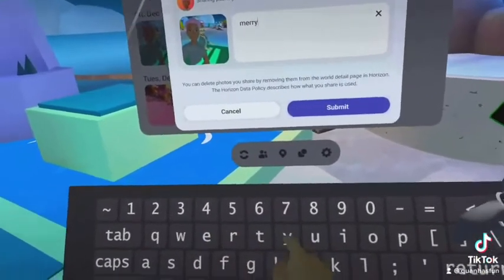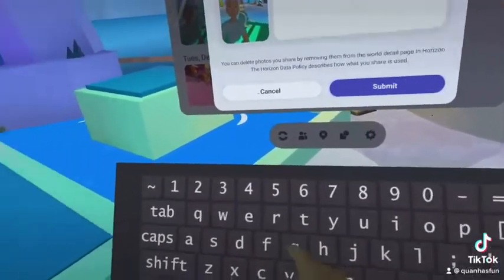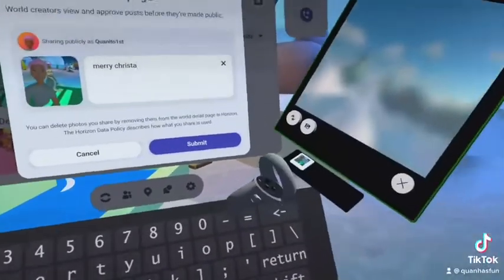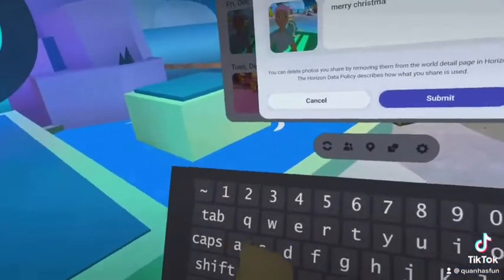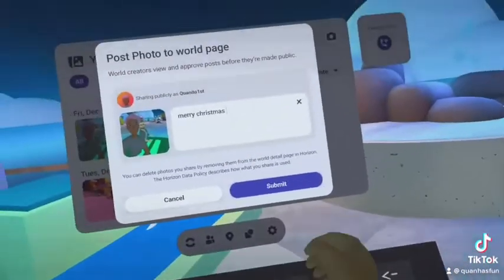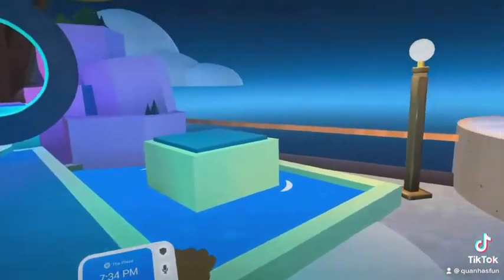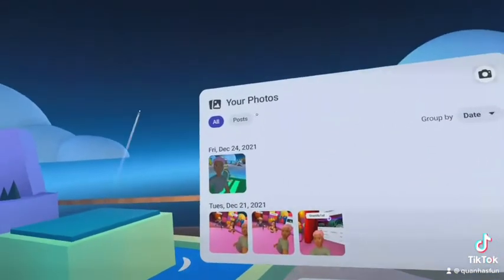Once you get the hang of the text input, it should start becoming pretty easy. You can post any photo on the world page. If you enter a world with other people and you're all celebrating, you could literally just take photos together and save them in your wallet.